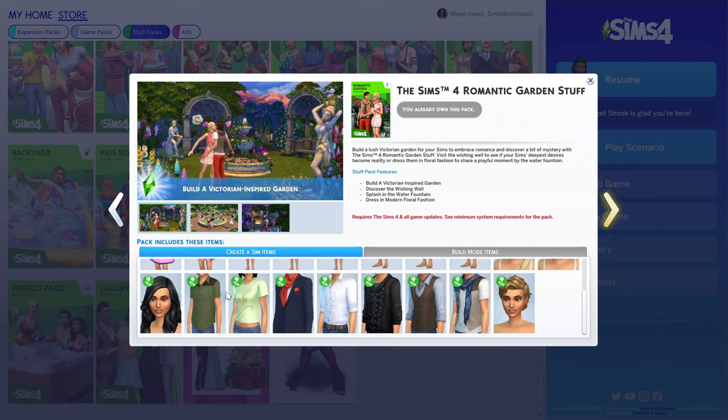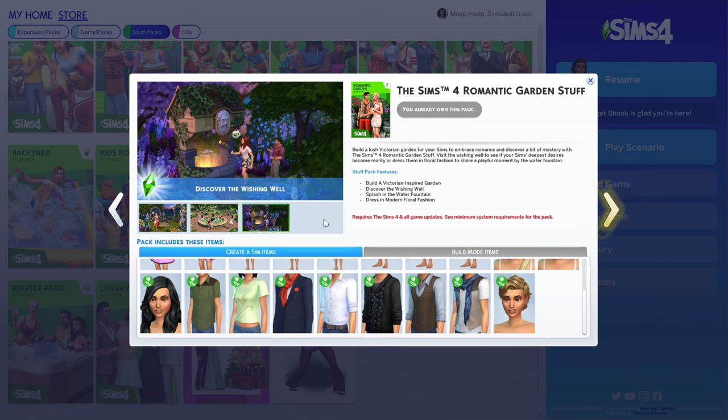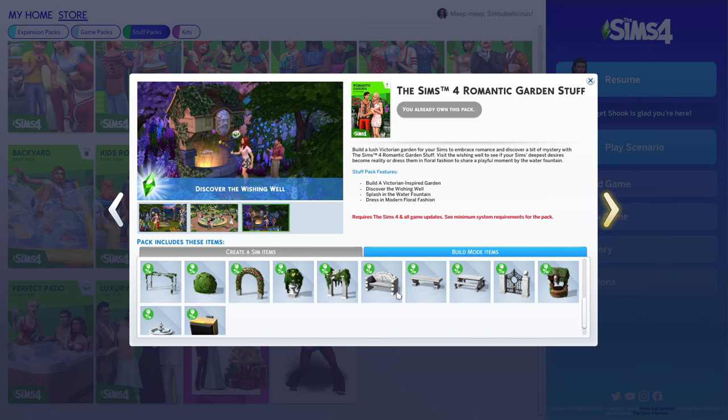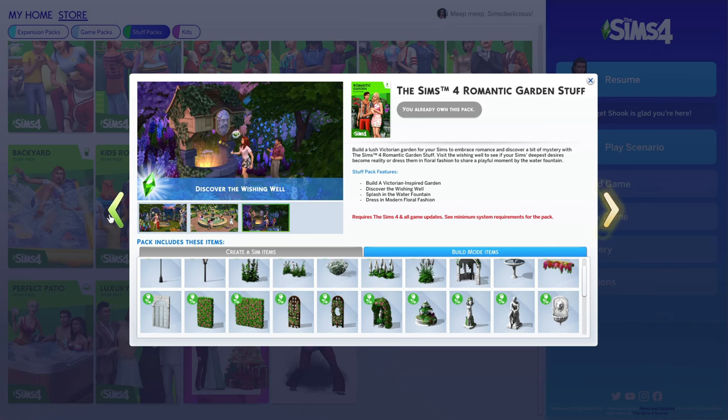Next up is the Romantic Garden stuff pack. The features are a Victorian-inspired garden, a wishing well, splashing in the water fountain, and modern floral fashion. I like to put a wishing well on a cemetery lot, and when a sim dies I bring the grave there and make a wish — it's a tradition of mine. I use this hair a lot. The Create-a-Sim is better than the last few packs but not my favorite. I like the flowers in build and buy, but I don't use them a lot. I'd put it second to okay — I probably would not recommend buying this.